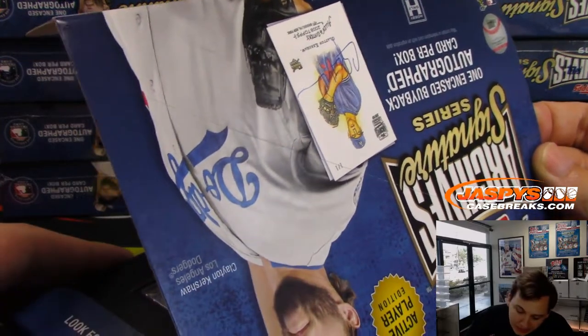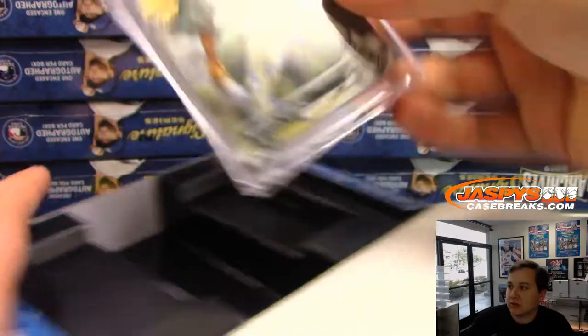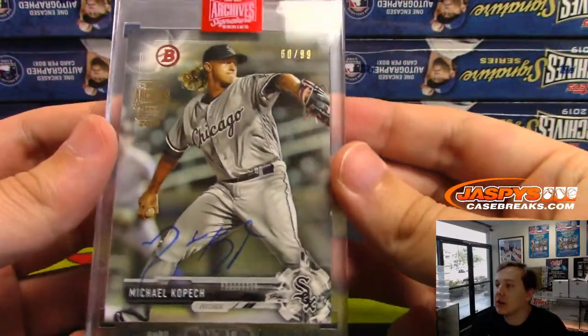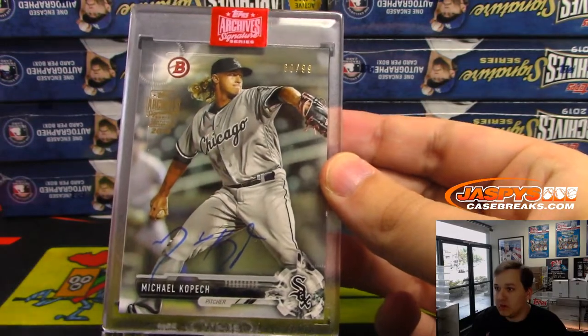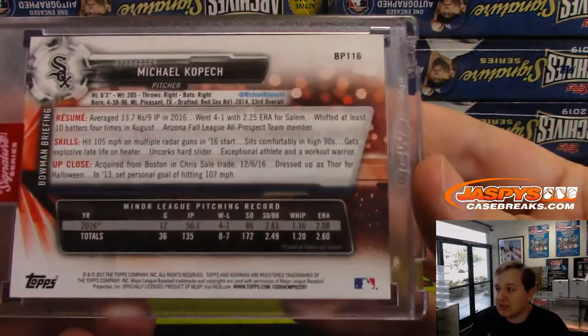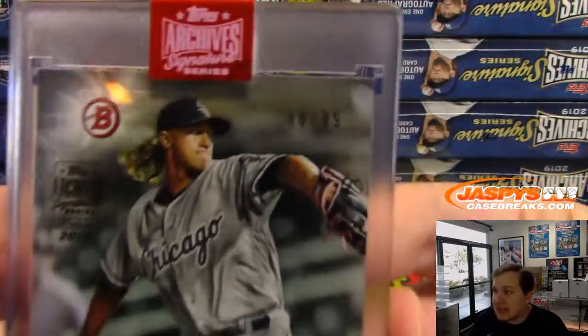Alright, this one's number 99. It is White Sox on a nice Bowman card — Michael Kopech. I believe he started with the Red Sox, then got traded. That was 60 out of 99.